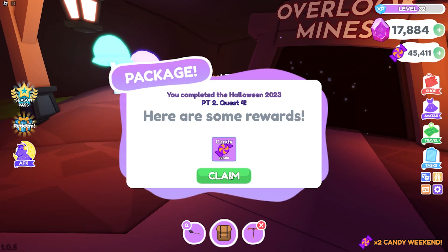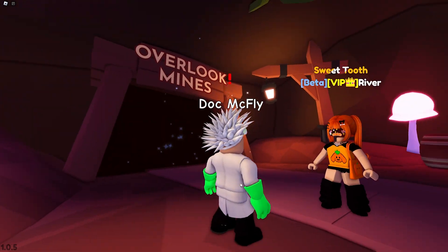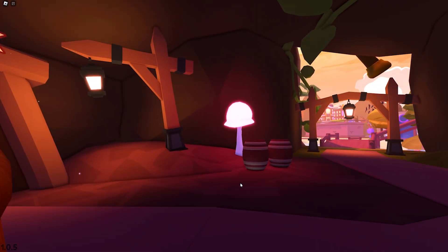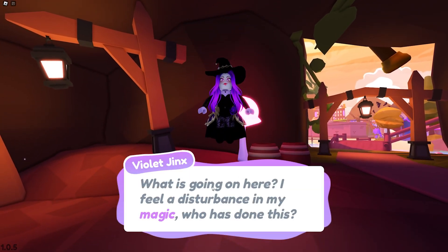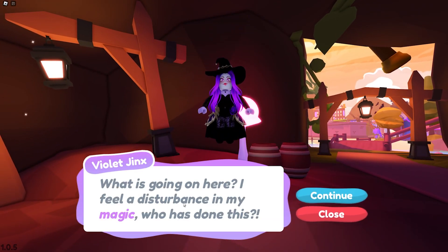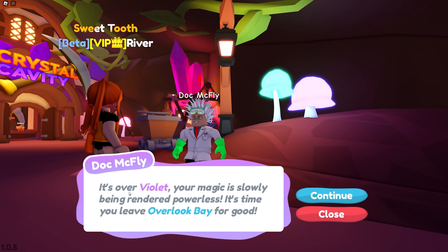We got a lot of candies from doing that. What's gonna happen? Oh - okay, she's gonna spawn there. What is going on? I feel a disturbance in my magic. Who has done this? It's not me - it was Doc McFly! Don't blame me. It's over, Violet - your magic is slowly being rendered powerless. It's time you leave Overlook Bay for good.